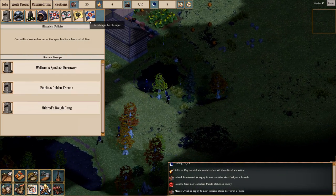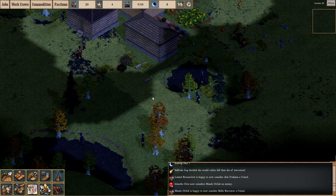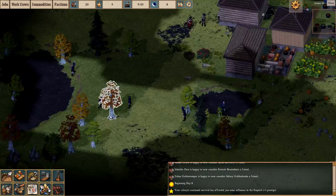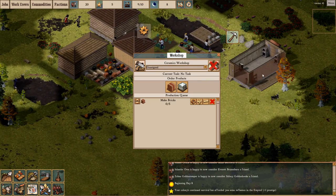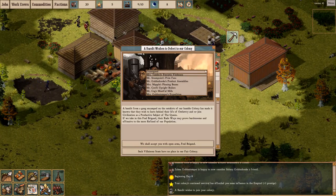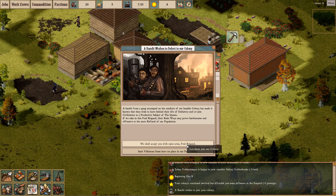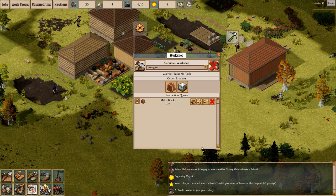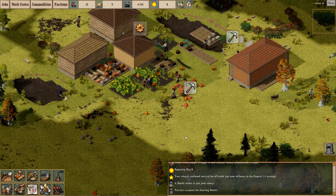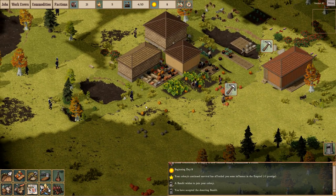Taking a look at the factions, I'm guessing this is the Republic Mechanique over here by the blue uniforms. What is effectively Prussia and Russia inside this game are hostile, but these guys are pretty friendly dudes — that's pretty good for us. A bandit wishes to defect to our colony. Yeah, they want to rejoin society. We'll accept them, and we'll get one more guy to help us out building things. Not bad at all.